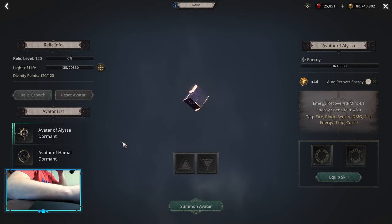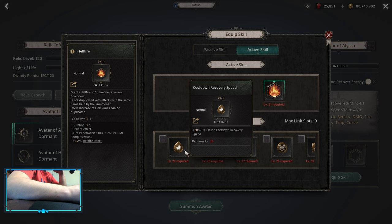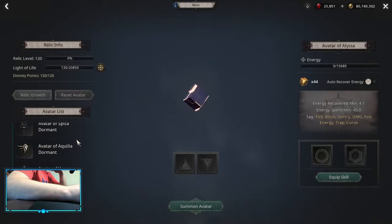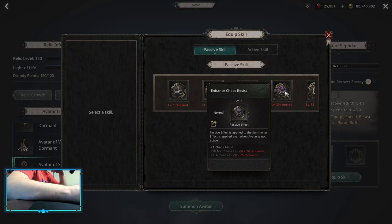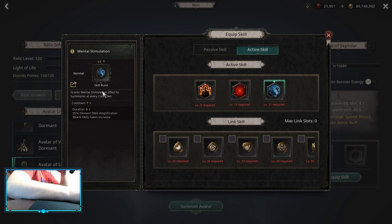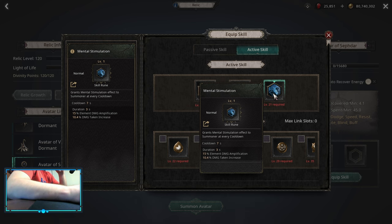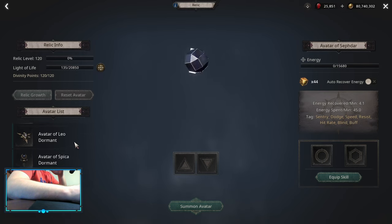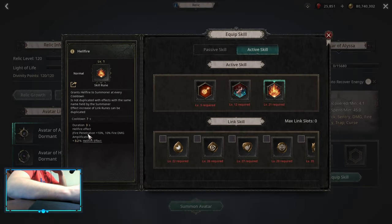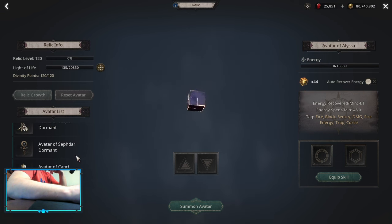For Relics, there are two choices but the relics you're going to choose will be the same. You want to go for Alyssa — pick up Enhanced Fire Energy as a passive, and on active skills pick up Hellfire with Cooldown Recovery Speed and Hellfire Effect. Then go into Shabda and pick up Chaos Resist as a passive. On the active side, if you don't want to use Hellfire and don't really care about the damage taken increase, you can choose Mental Stimulation instead with Cooldown Recovery Speed and Mental Stimulation Effect. Mental Stimulation is going to be a little bit more damage, while Hellfire doesn't have that negative effect plus it gives you Fire Penetration, so it could be a little bit more damage — but you will need to craft some rings for extra Hellfire.